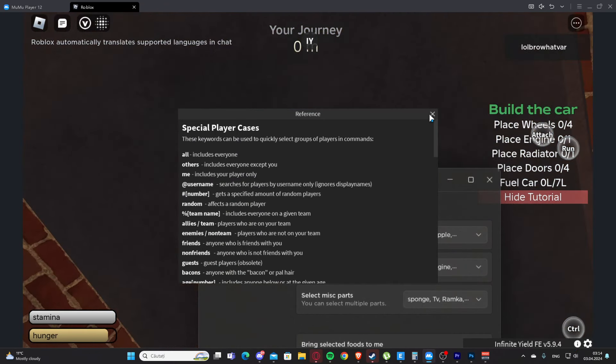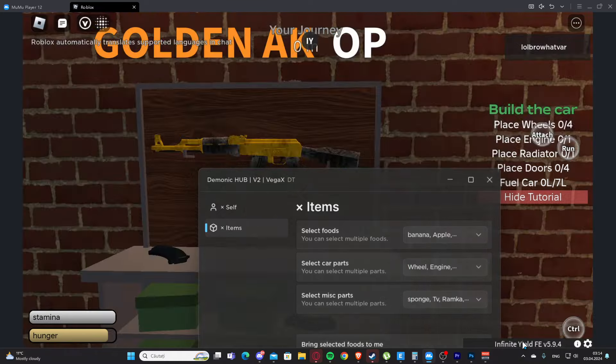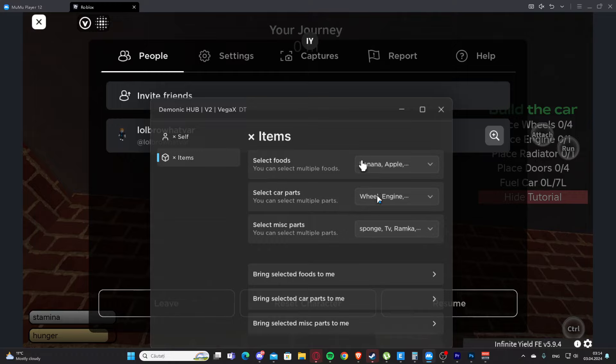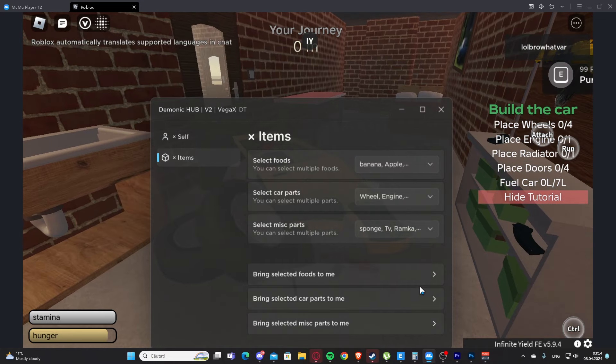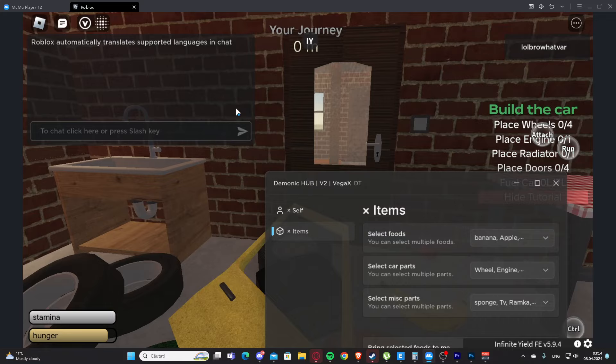I don't think I can because I can pull this thing up. Yeah, I can't. So let's bring the car parts right now. As you can see it's working perfectly fine — we are getting all of those car parts right here.